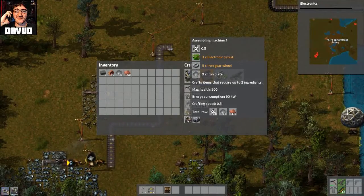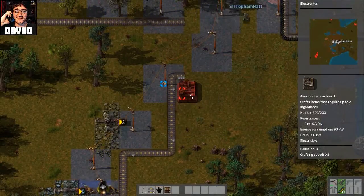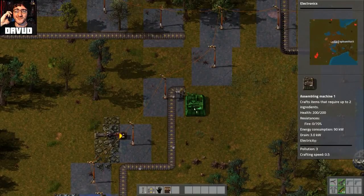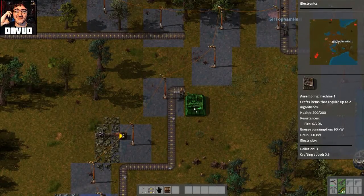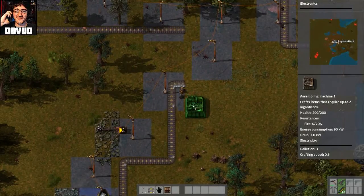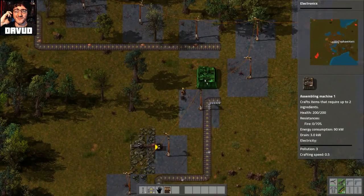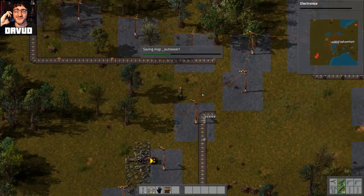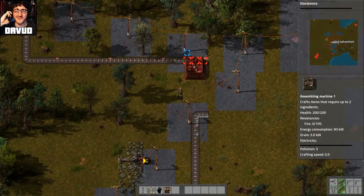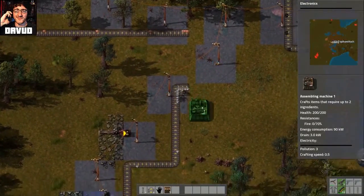Da-da-da-da. Look at that. Da-da doesn't even know how useful I'm being at the moment. It's gonna grab the plates, make them into gears, and then put them somewhere. That's the plan. I'm just gonna put it here for now.